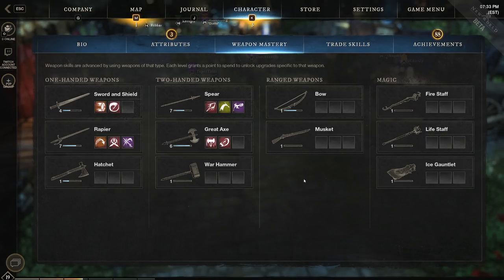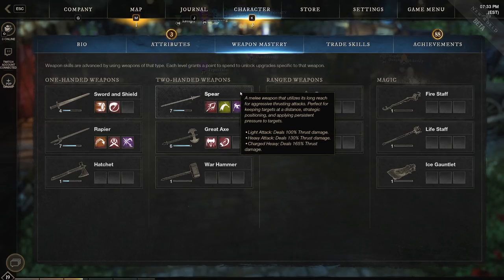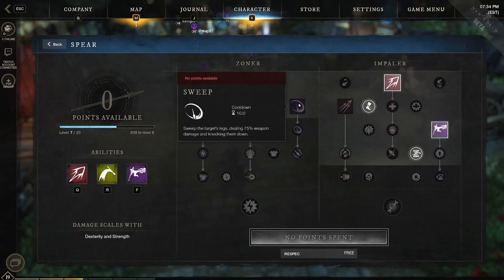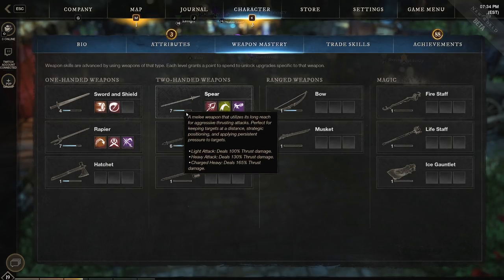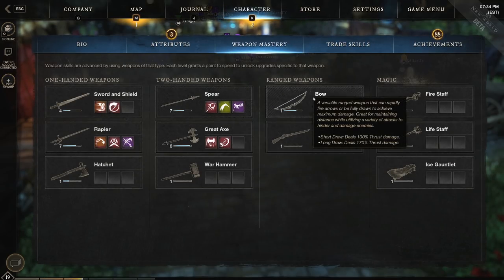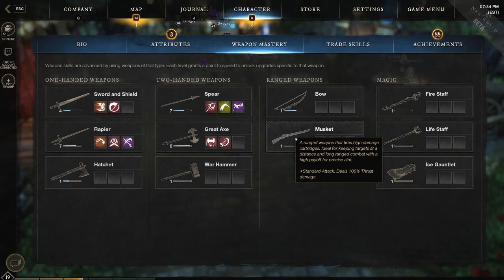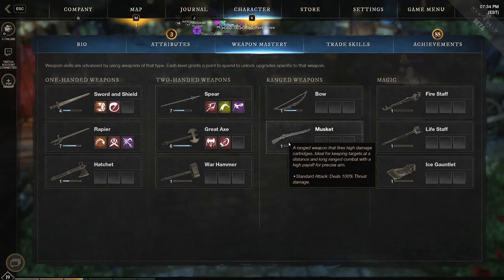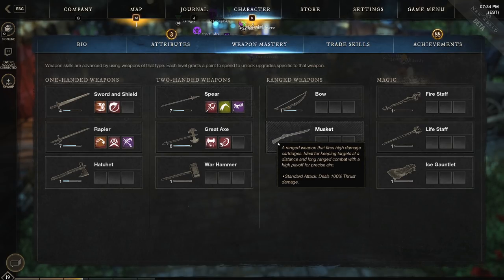Another popular build you'll probably see from the closed beta is Spear primary with a Musket offhand. This works so well because the Spear has a lot of CC — the Thrust Kick is an incredible knockdown, you can do a Sweep Attack which also knocks people down and deals good damage, and it's got good reach. Unlike the Sword and Shield or the Rapier, it can really hit from good range and it's easy to land melee attacks with. It has some really cool passives and abilities as well. Then you run a Musket in the offhand — the Musket hits harder than the Bow but fires slower and is less mobile. The Spear gives you versatility, good reach, mobility, and lots of CC, and when something gets far away you pop them with the Musket. You'll see a lot of PvPers and grinders running Spear Musket — it's a tried and true combo.